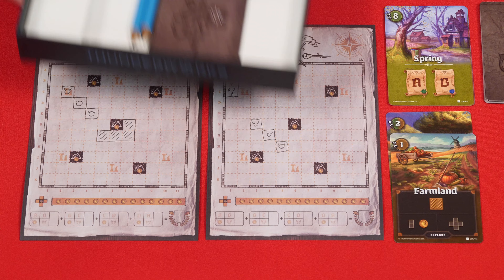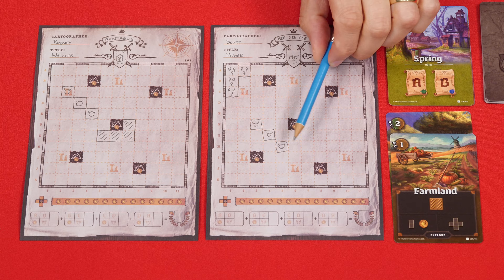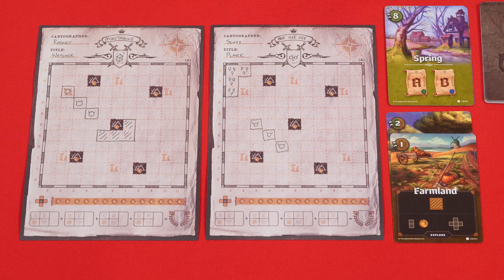The problem with these ambushes is that each player will score negative points for empty spaces around the monster squares on their sheet, but we'll see when that happens a little bit later.